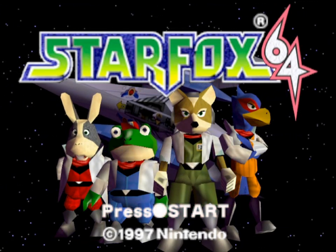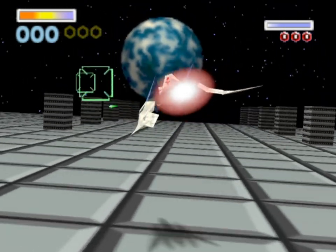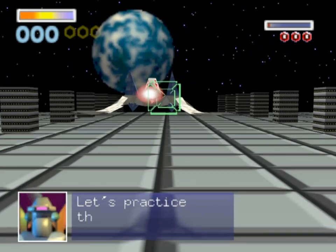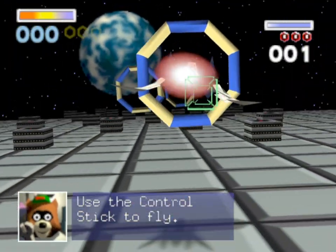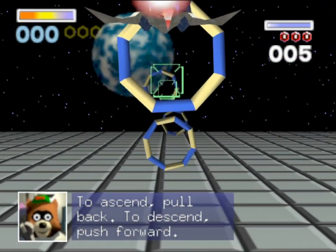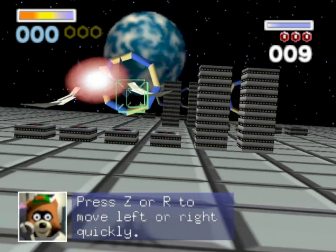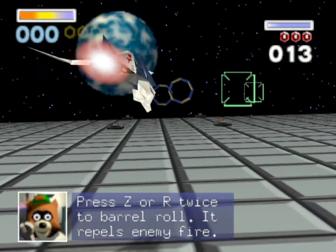Star Fox 64 — I'm going to press start. Let's go into training because like I said, I don't know this game that well. You move, you shoot, you can hold boost. Okay, we're going to practice the basics here. It's inverted — yep, I'm doing that. Pull up to the simple floor; it's like an actual spaceship. You can move faster by turning like that — barrel roll. Wow.